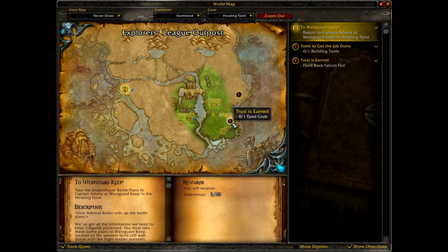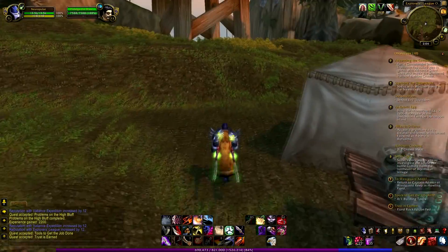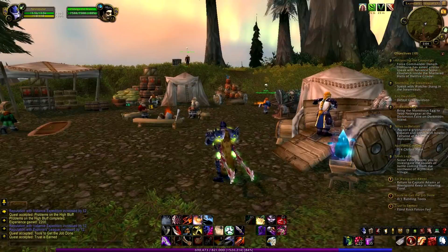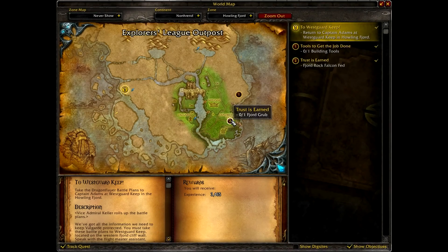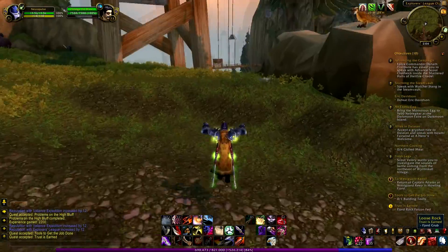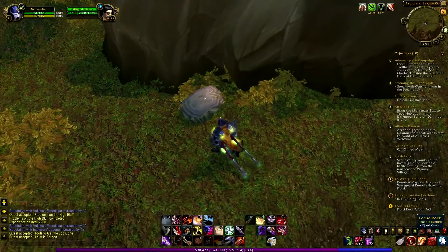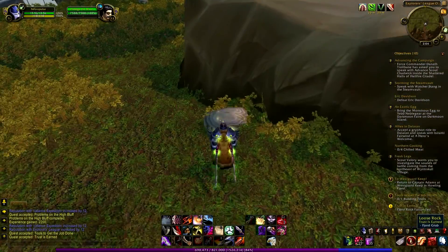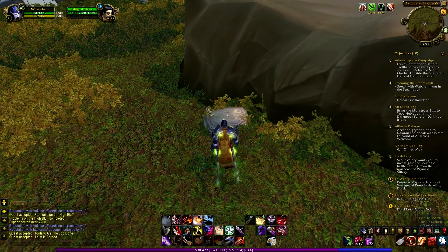These quests are — the first quest is pretty close by but the next one is quite far away. Well, not so far. I was thinking I got three quests but I only have two. Anyway, the first quest I'm gonna do now is 'Trust is Earned' — I need to get a Fjord Grab. What the hell is a Fjord Grab? And this is it — it's a big rock, or maybe not a rock. I have no idea what the hell it is, but I just got it.